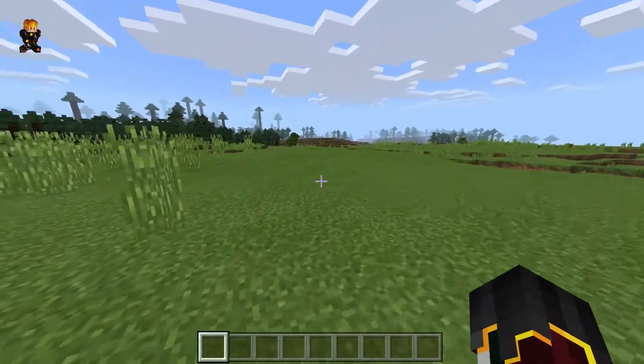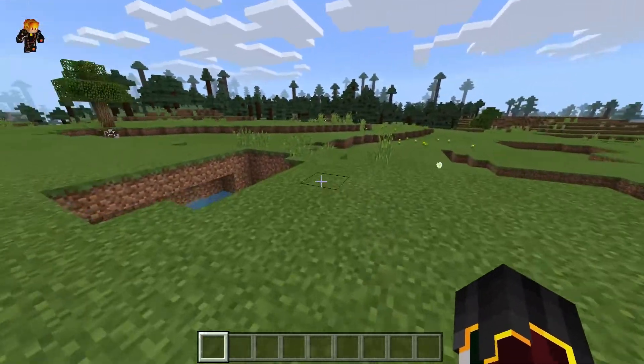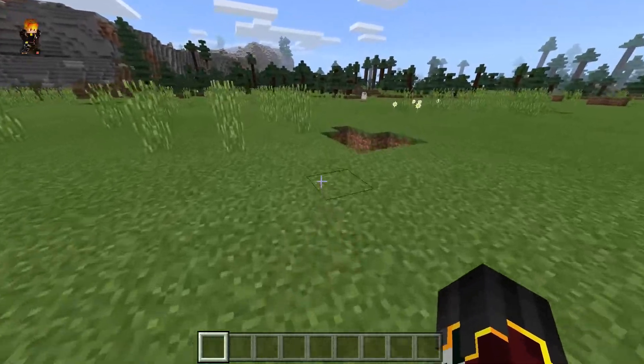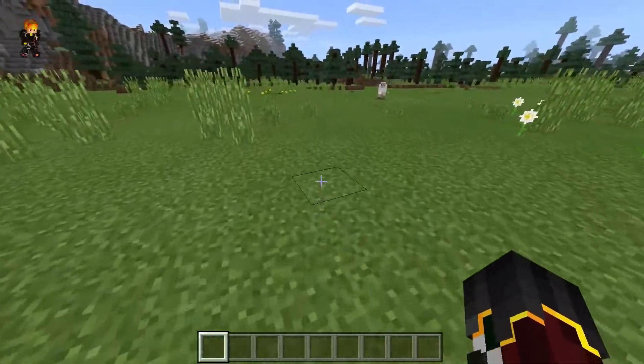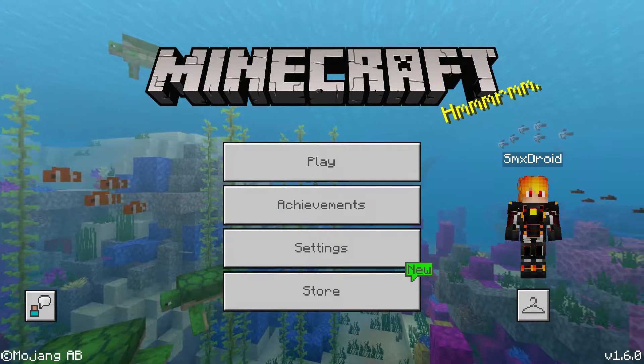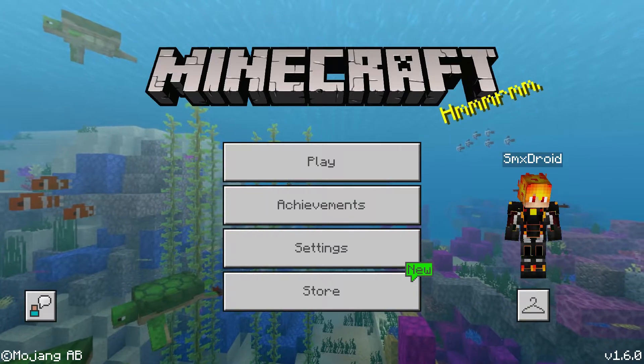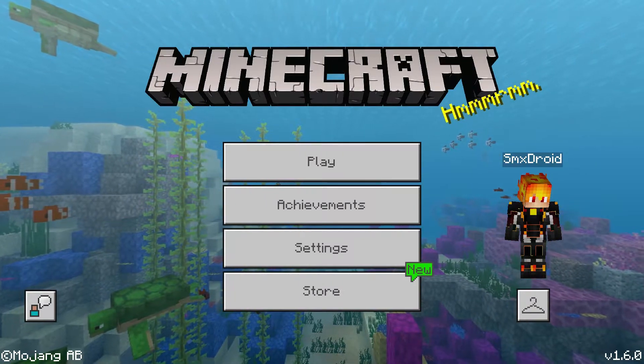The first thing you're going to do is update your game to Minecraft 1.6.0. This can easily be done from Google Play, Microsoft Store, or the App Store. If you updated your game correctly, you're going to see in the bottom right corner that it says 1.6.0, and that means your game has been updated correctly.